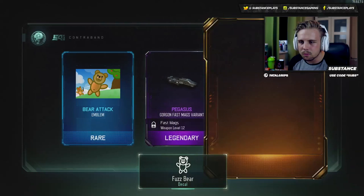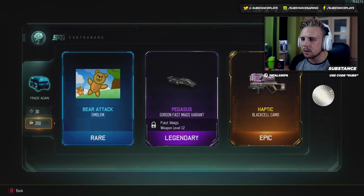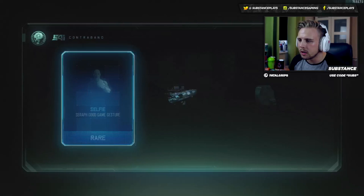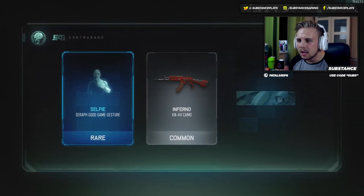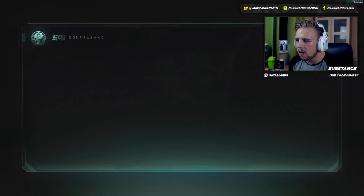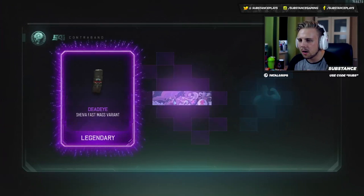We got something new here — what are we going to be getting? Oh, haptic for the Black Cell, not too good. We got 300 card points remaining and a couple of crypto keys. Let's see what we can get. This is so sick, I can't believe that — that has hyped me up so much. All right, let's go into the crypto keys now.